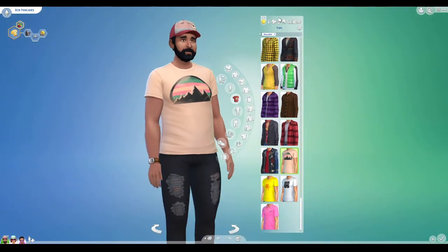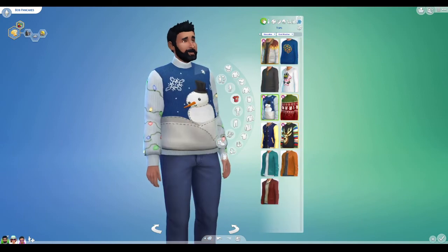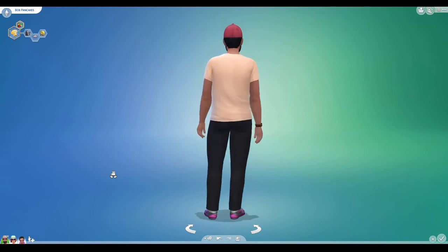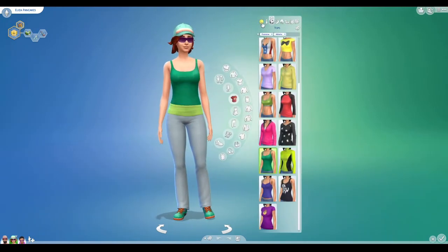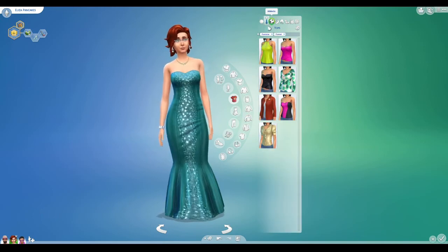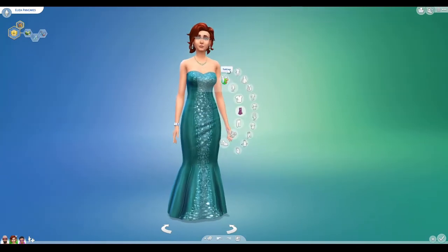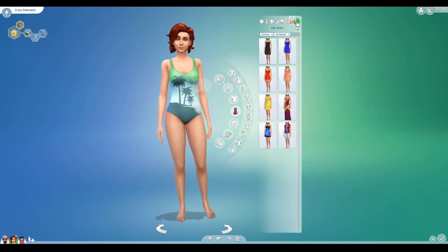I also gave him this cute hat because it makes sense. For these outfits, I was inspired by the Newbies — they're obviously the Sims 4 version of the Newbies without actually creating the Newbies. I even gave Eliza the Betty Newbie hair. She has a fancier, more upscale look but she's still a stay-at-home mom. I see Eliza as sort of an upper-class type of girl.